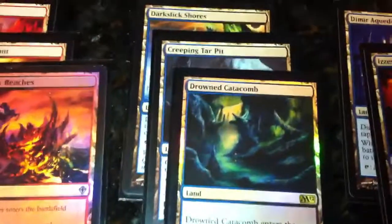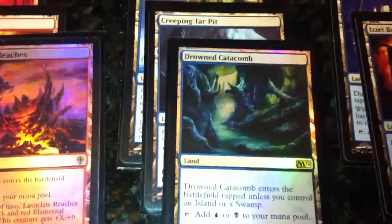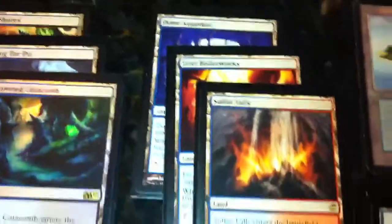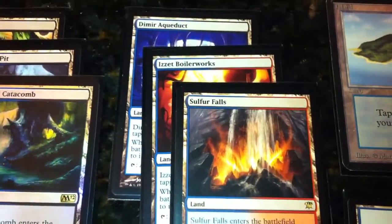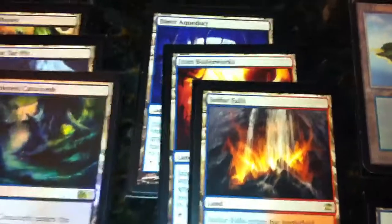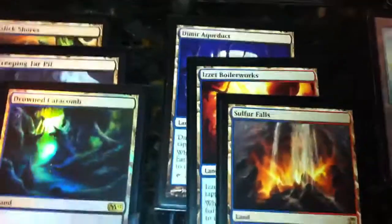Having a little bit of extra utility is always good. I've got the Drowned Catacomb. On to the others: I've got the fourth Bounce Land, the Aqueduct. I've only got two of the red-blue lands. I do have a Spirebluff Canal in my cube that I'm still building, and I could switch it out if needed. They both fix my mana pretty well. I don't have as many red spells, so red isn't as big a concern.